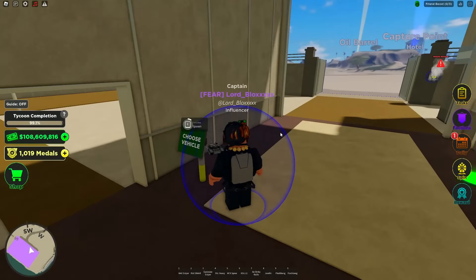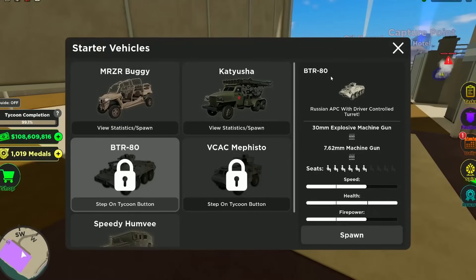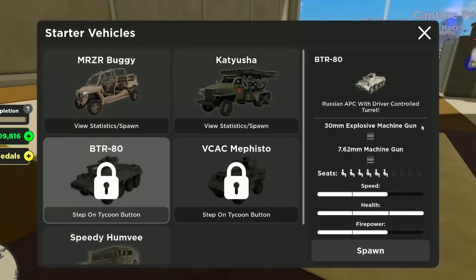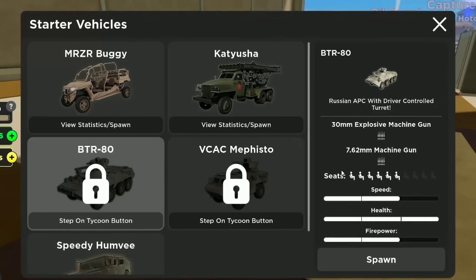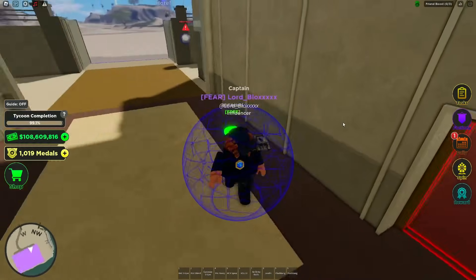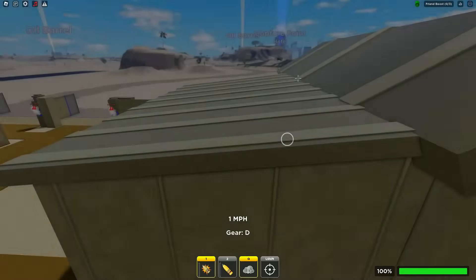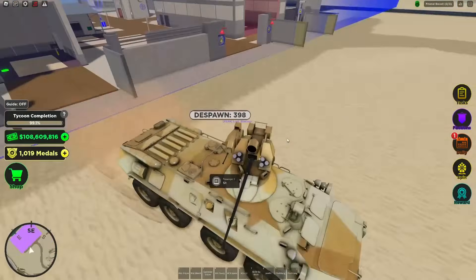The two vehicles in this new update — let me quickly explain what they do. The BTR-80 is a Russian APC with driver-controlled turrets. It has two bars of speed, three bars of health, and two bars of firepower. It can carry up to six people and has both an explosive machine gun and a normal machine gun. Don't have the highest expectations for the BTR — it's not meant to surprise you, it's just a solid bonus.